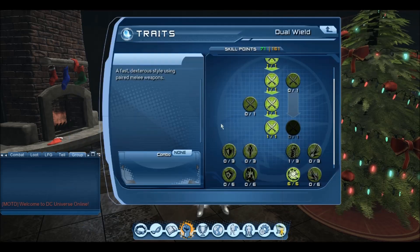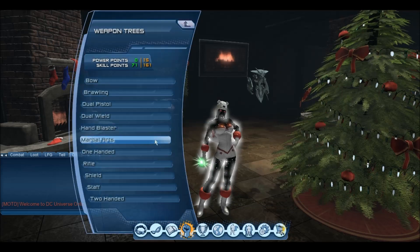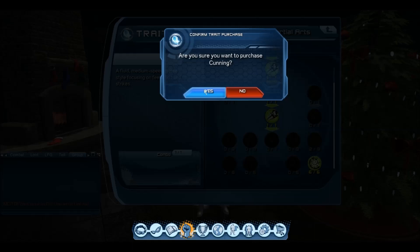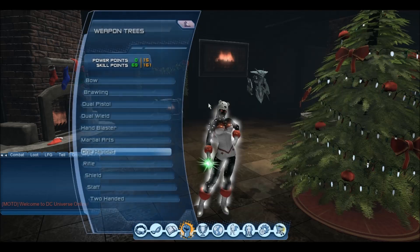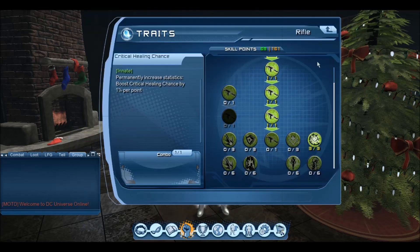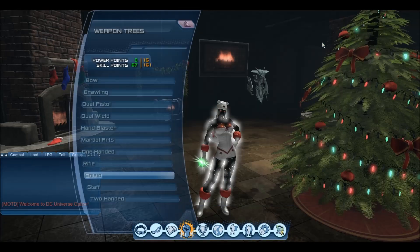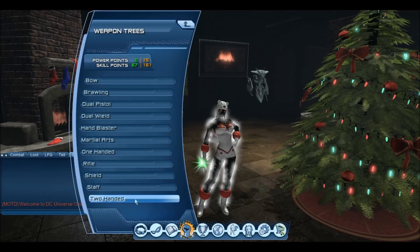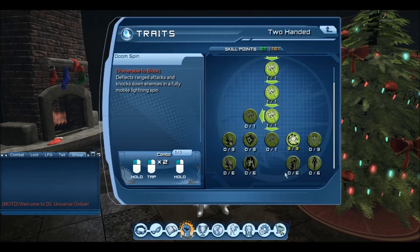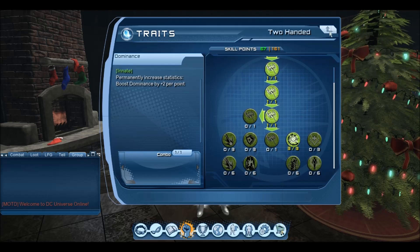Let me make sure I haven't missed any cunning. There are only 3 of these cunning innates which add up to 9% — that's why I said it will cover your base 9% if you use the tactical mod in your neck socket. So I've got the Vita, I've got all the cunning, and those are my two primary stats out of the way.